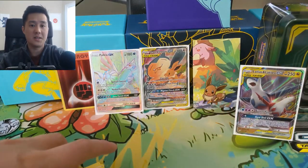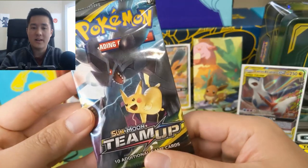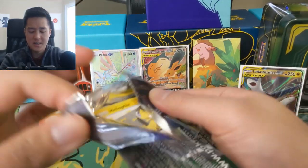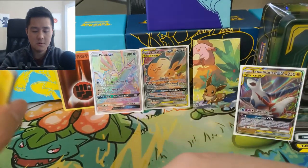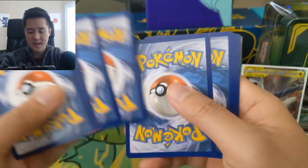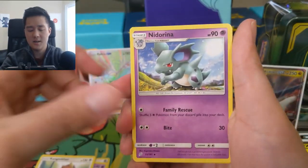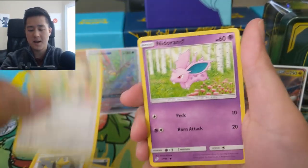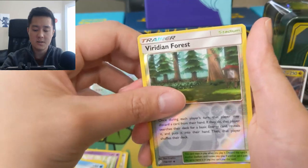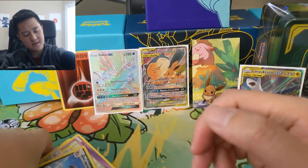I don't want to put it too far on the left side because otherwise my face will be blocking it after editing. On to our last pack — we have a Team Up Pikachu Zekrom pack art. Wouldn't mind a Pikachu Zekrom to go with that. We have a Metal Energy, Jynx, Kangaskhan, Neat Arena, Helioptile, Ball Guy, Meowth, Nidoran in a sweater, Larvitar, a confused Psyduck, Viridian Forest reverse, and then a Mighty Enna. I had such high hopes for you Mighty Enna and I think you amounted to nothing.